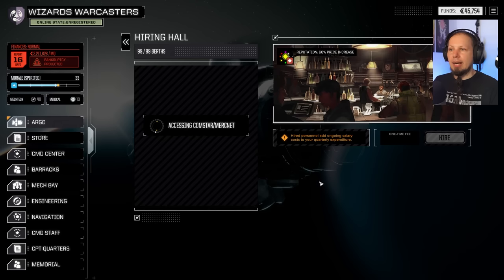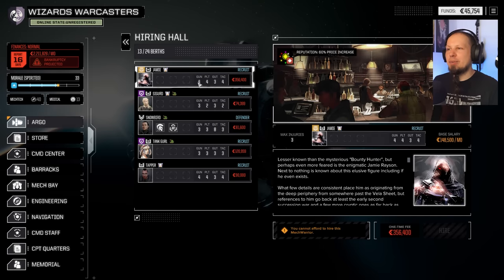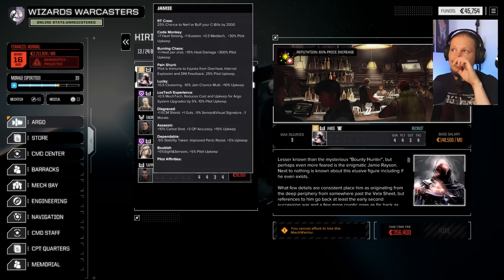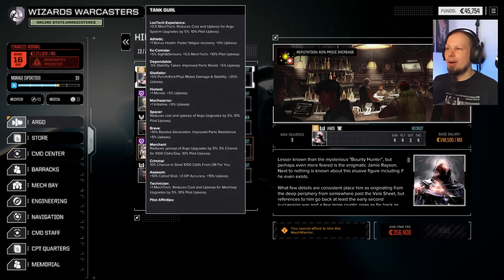We need to look at the hiring hall as well. There's Jamie — who's this? A Rogue Tank special crew with a special skill. 25% chance to nerf or buff your C-Bills by 2,500. Code Monkey: seven heat-sinking, one evasion, 0.5 mech tag, more upkeep. Burning Chaos: one heat per shot, 15% extra heat damage. Immune to injuries from overheat, external and internal explosion. He's lucky.